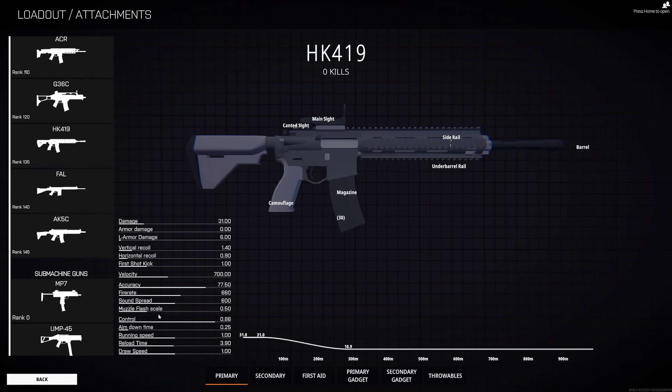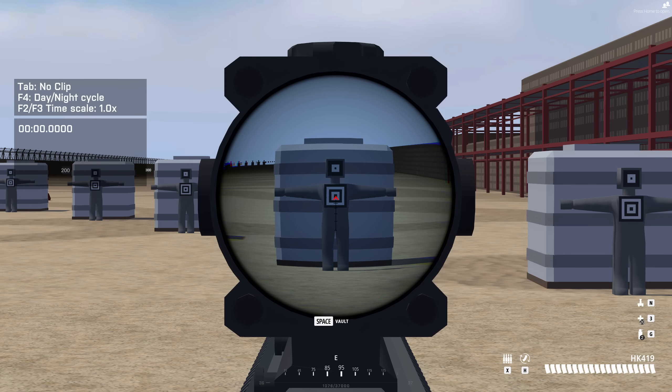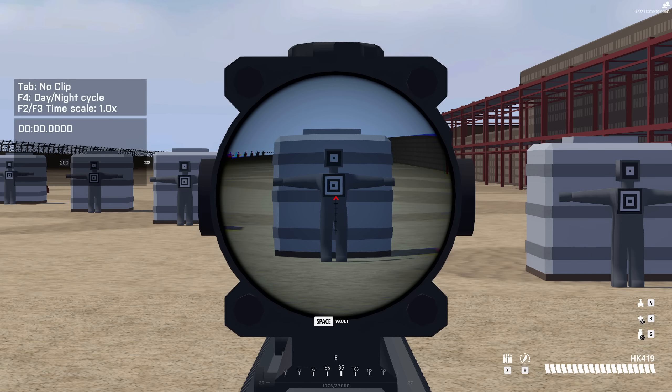In the next section, we have a stat which has probably caused the most controversy because no one really knew what it did, and that is control. Control is actually your weapon sway. You can slightly see that my gun is bobbing up and down or swaying — that is where the control stat comes in. Control is also responsible for how responsive your mouse movement is to your weapon.